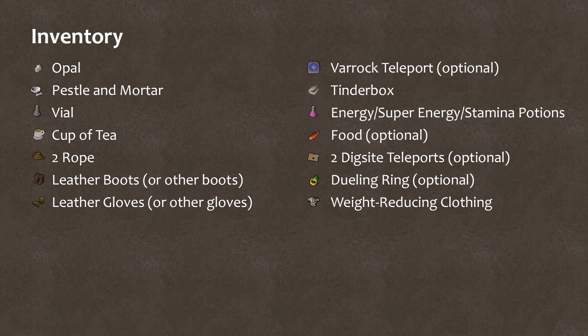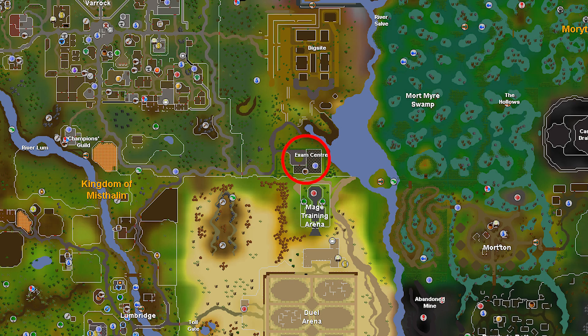Also bring a Varrock teleport — either runes or telly tab is fine. Optionally, bring energy or super energy or stamina potions; this is a run-around quest so definitely bring a bunch for maximum speediness. A piece of food or two if your HP is really low is helpful since we have to pickpocket a few times and might get smacked around. For dig site teleports, two of them are useful but a dueling ring is a more affordable option, as it teleports to the Duel Arena which is about the same distance as the dig site teleport to the exam center. There are no battles in this quest, so just wear any weight-reducing gear you have.